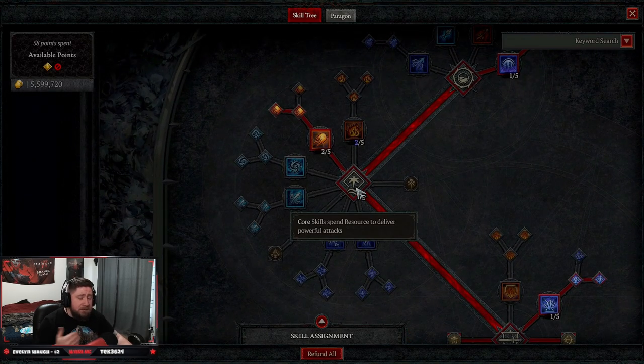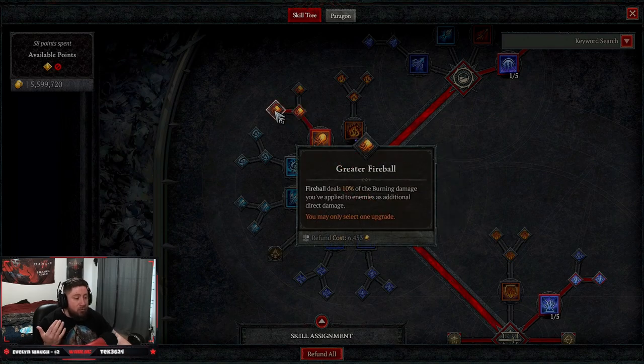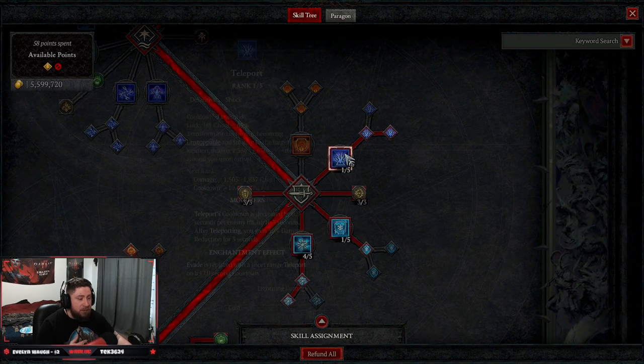Next we come down to our core skills. We need somewhere to put our mana, so we're going to put it into Fireball into Greater Fireball, so it does even more damage with burning over time to enemies. Then we come down to our defensive skills and take Teleport for mobility to get around and give us some damage reduction.